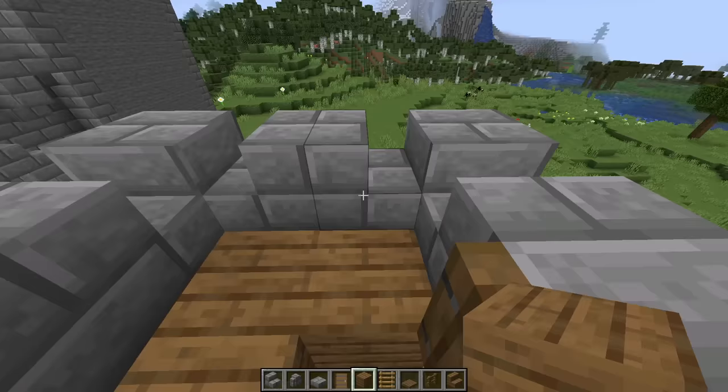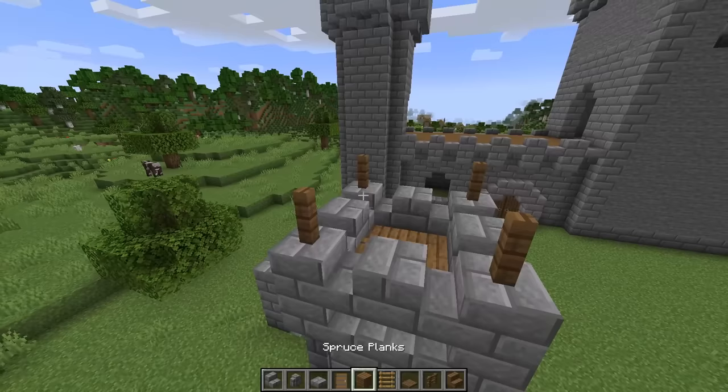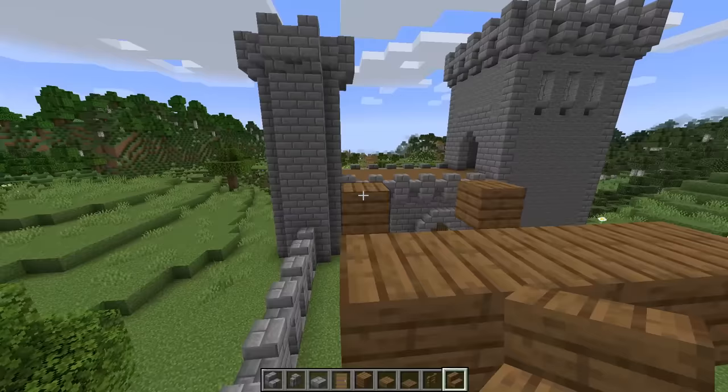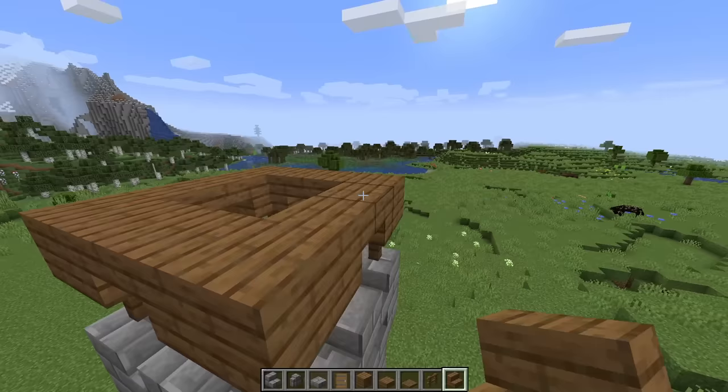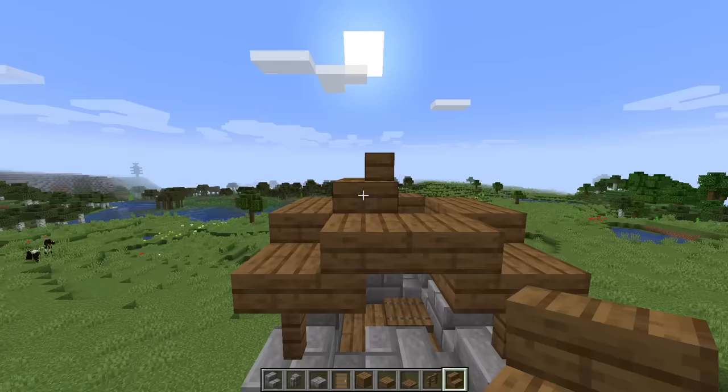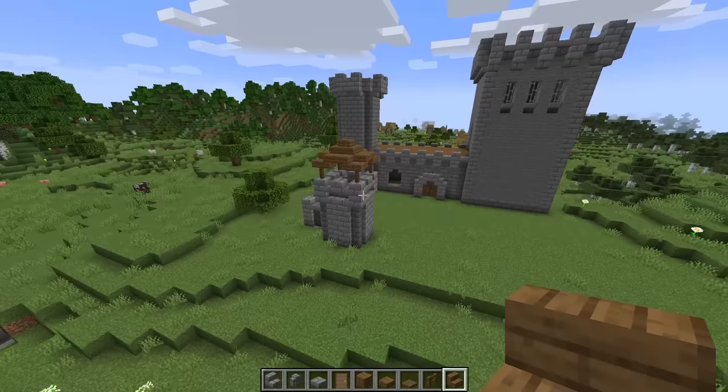Next we're going to build a little roof over this tower. Place a spruce fence on each side, then a placeholder block on top of each fence. In between those placeholder blocks place two upside down spruce stairs on all four sides. Now break those placeholder blocks and place a spruce slab in each place. Then on top place four spruce stairs rotating 90 degrees each time — and that's the roof for our tower.